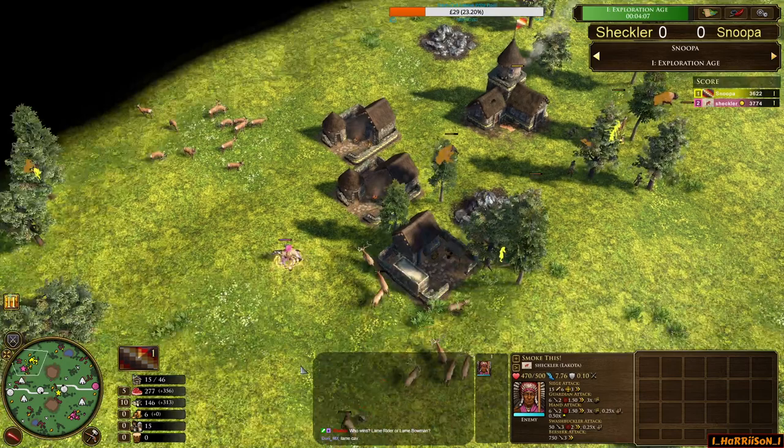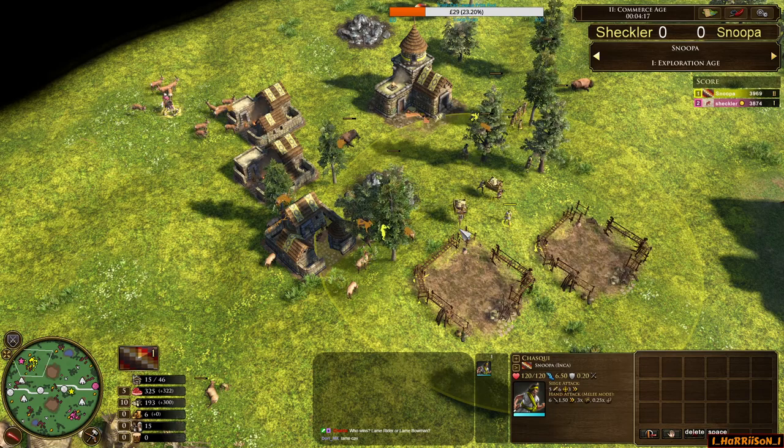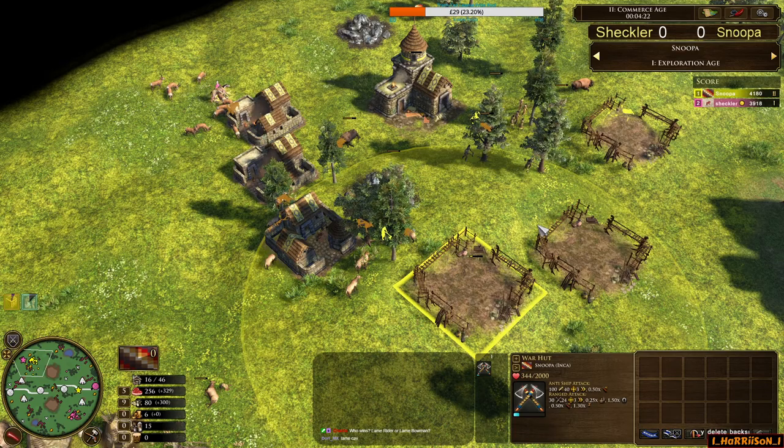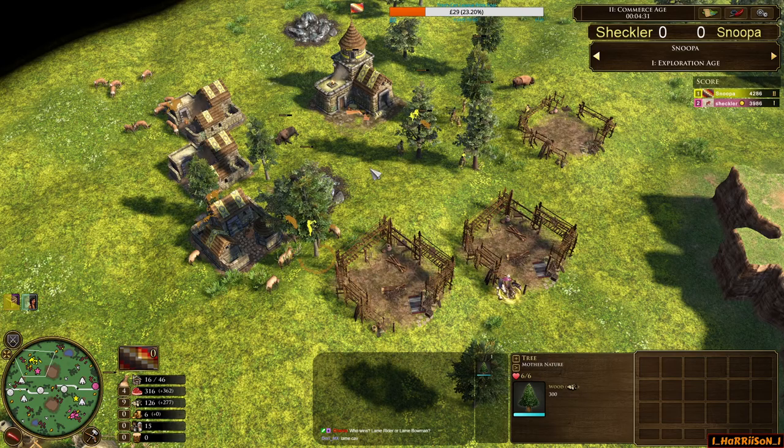He's actually looking for that Warhut Travois to pick off. I think this is a really nice play from Sheckler — as soon as he sees that age up he may actually turn and go straight into the base. There's the age up: two Builder Travois and a Chaski. Defensive Warhuts here from Snooper — maybe he's feeling a little bit timid, a little bit scared from Sheckler.